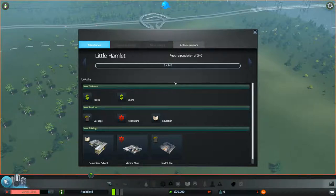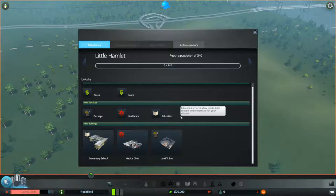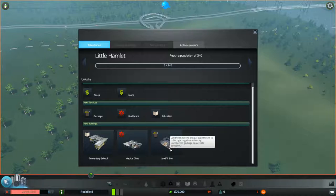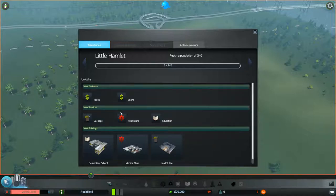In SimCity, as long as you have the money you can buy whatever you want — certain buildings are locked until you achieve things, but in City Skylines you basically have to go through all these milestones to unlock new features. For example, you can build an elementary school, medical clinic, or landfill site after reaching 340 population. It's something to encourage you to build the city.